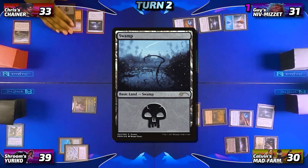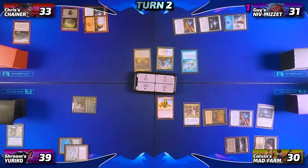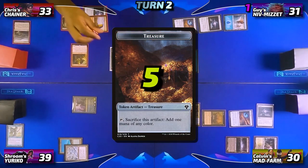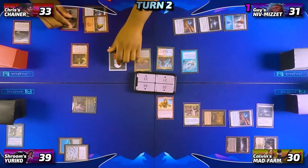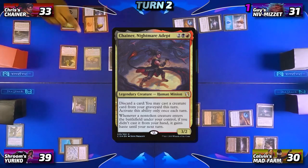Chris draws his card for turn and plays a Basic Swamp as his land. He taps for two mana with one floating from the Sol Ring to cast Dockside Extortionist. When it enters play, he gets a total of five treasures, and he immediately cracks four of them to cast his commander, Chainer, Nightmare Adept.